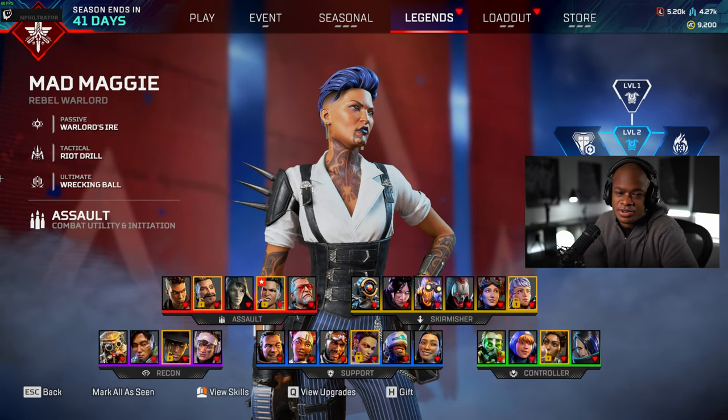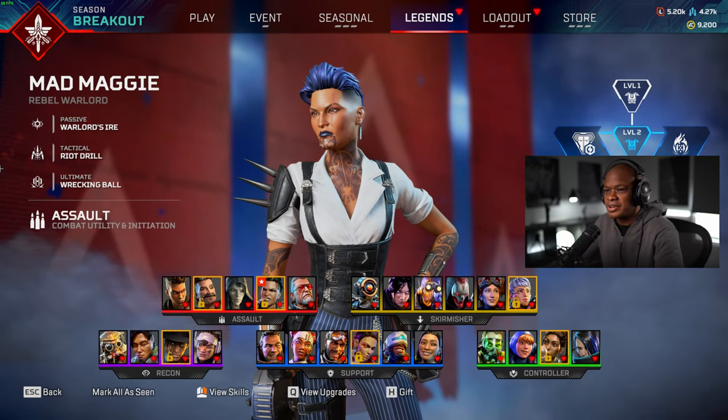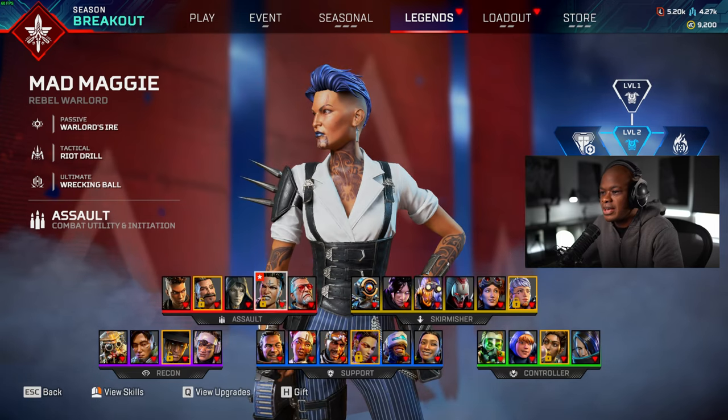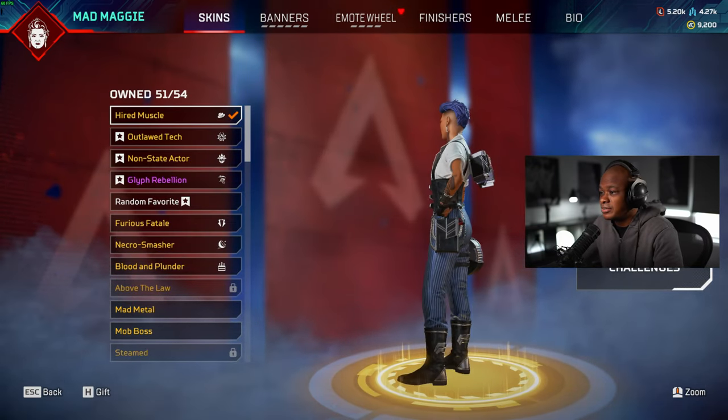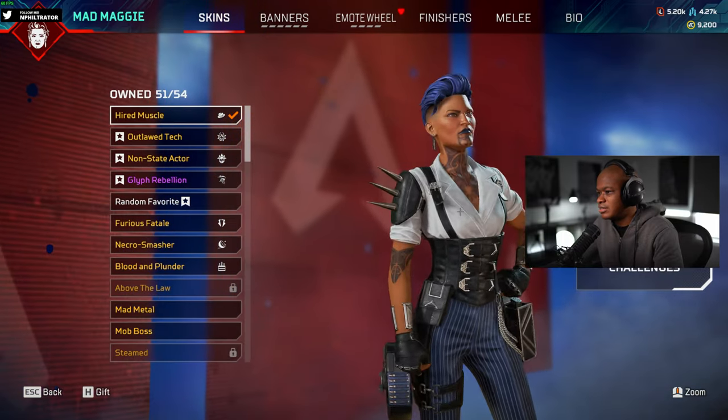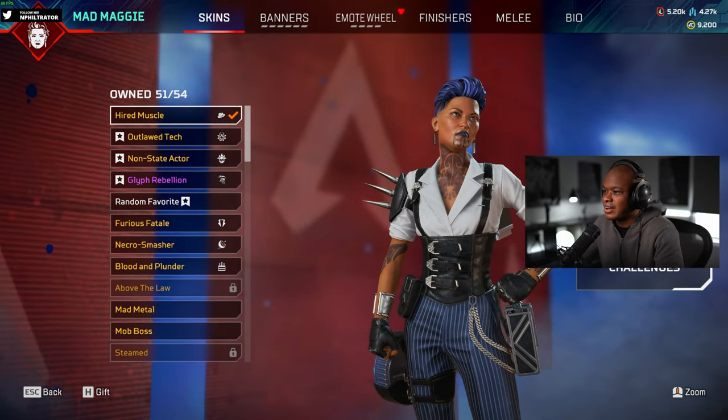Hey guys, what's up? Welcome back to another video. What we just did was unlock the new Mad Maggie skin. It's called Hired Muscle from the Shadow Society event. So what we're gonna do is go into the firing range and check it out.